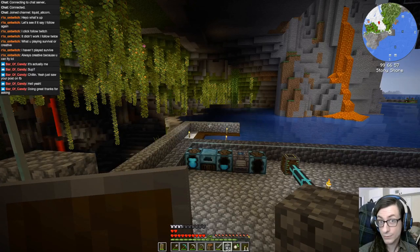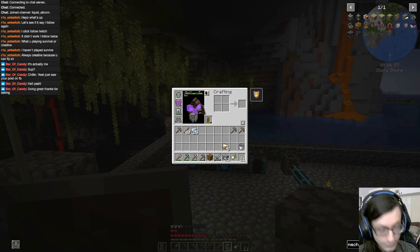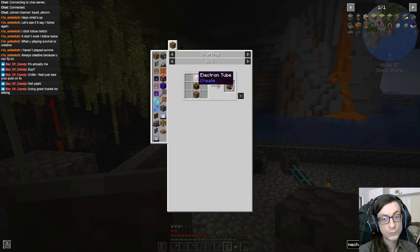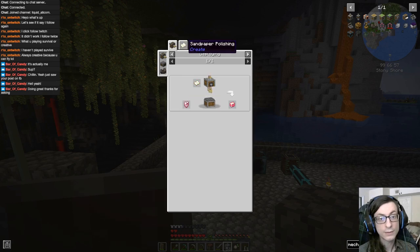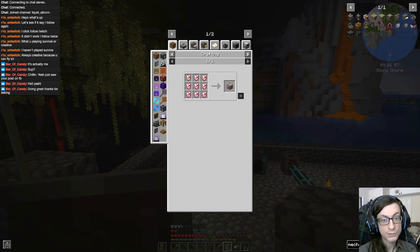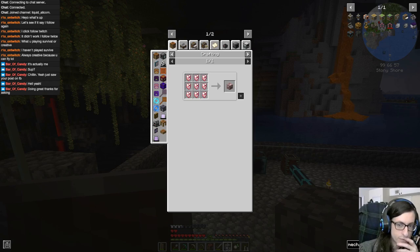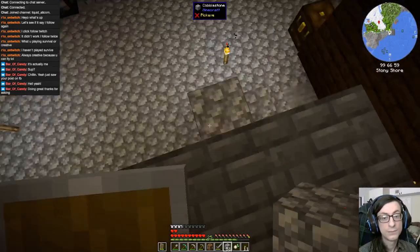So because we need the steel first and because we need to get into Create first, there's this thing we need: the mechanical crafter. Mechanical crafters require electron tubes, which require polished rose quartz — and if you know anything about quartz, that means we're going to the nether. We can get rose quartz by mixing nether quartz with eight redstone dust. We're going to do probably a couple of dedicated Create segments after this, but right now we're going to the nether.